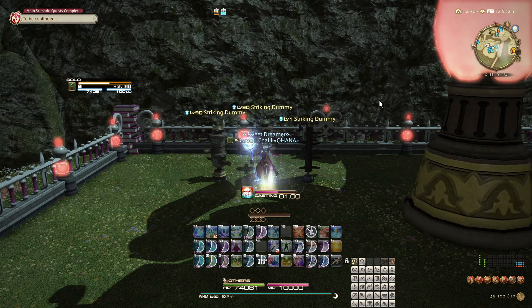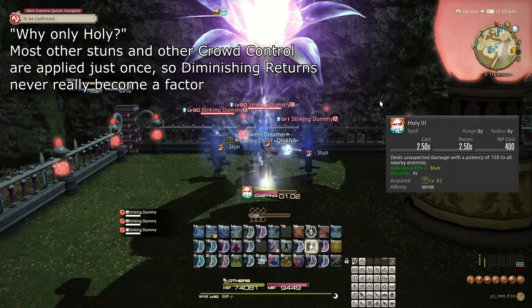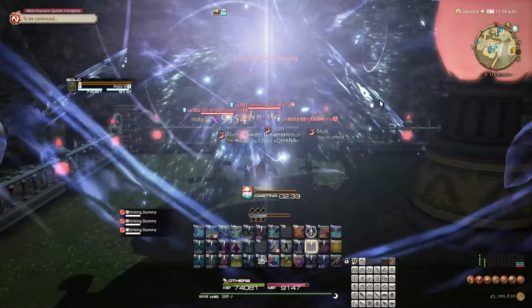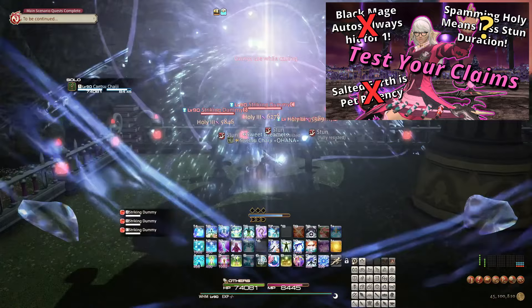The primary way we interact with this feature of the game directly is through the White Mage spell Holy, which stuns for 4 seconds, then 2, then 1. Due to the previously mentioned mechanics and some weird jank that appears to be unique to Holy itself, spamming the spell almost always still leads to a combined 7 seconds stun — rarely 6 seconds, and sometimes even 8 or 9 seconds somehow. I went over this in the second episode of my Final Fantasy XIV Mythbusters series, link in the description.